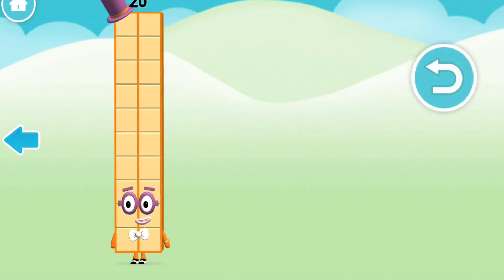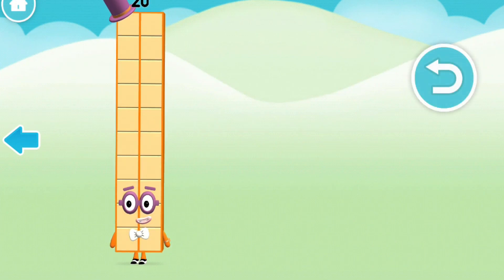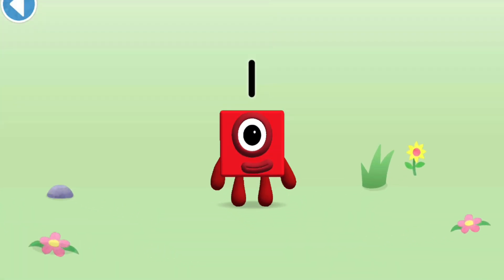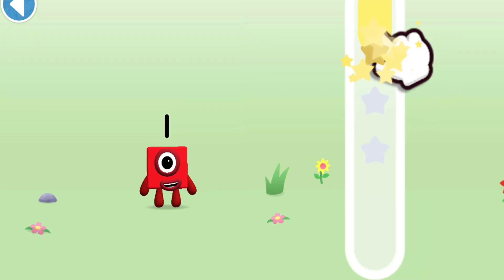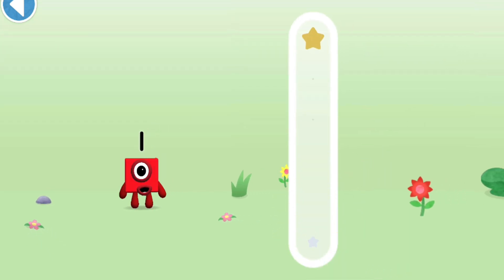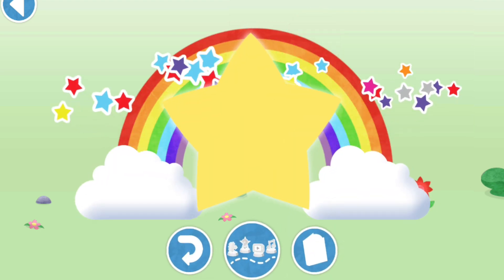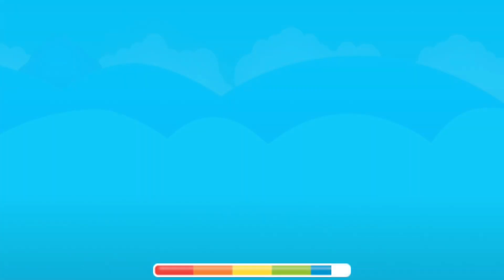This is number block One! This number block is made up of one block. One line down like a stick makes a one — that was quick! Amazing! Well done!